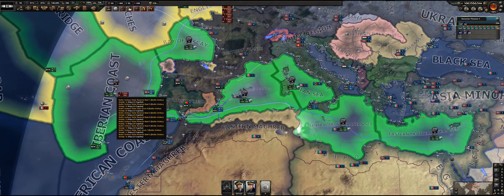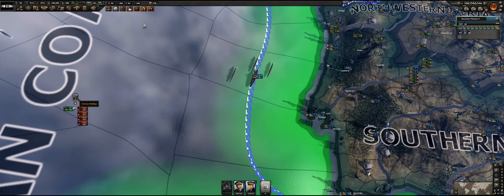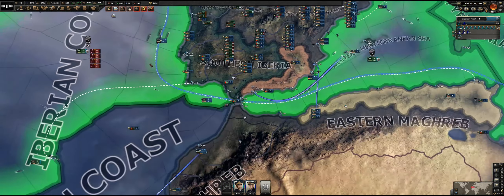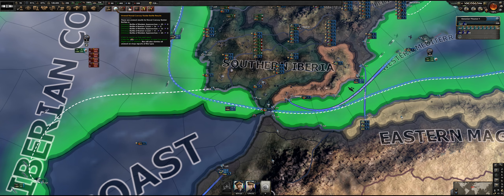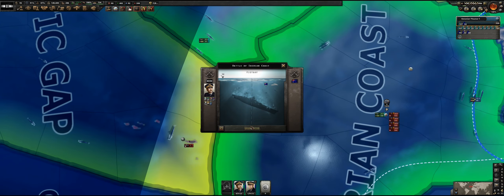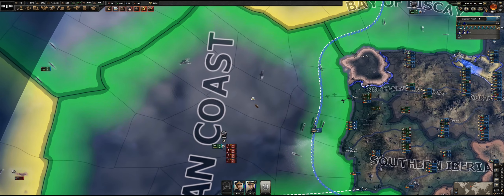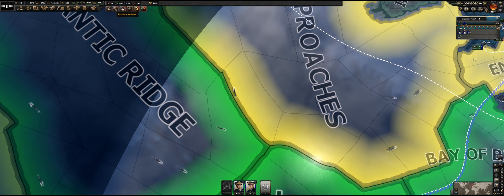We still have some engagements over here. There's a substantial number of units operating in that region and a substantial number of enemy ships there. The Australians were taken out — or at least their convoys were taken out. I guess they're sending convoys over to Britain; these should be bigger convoys, but maybe not.